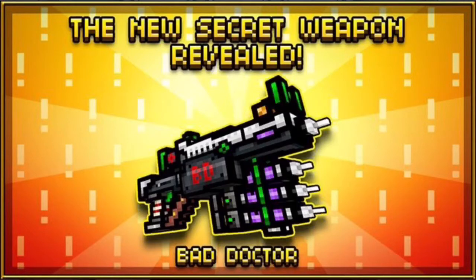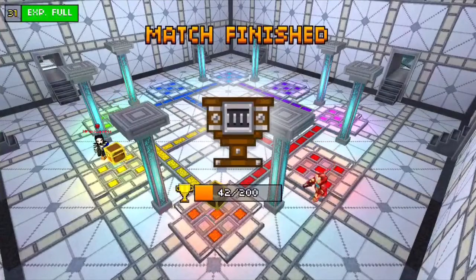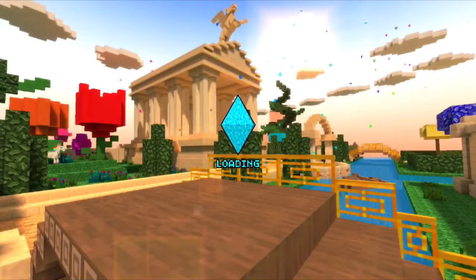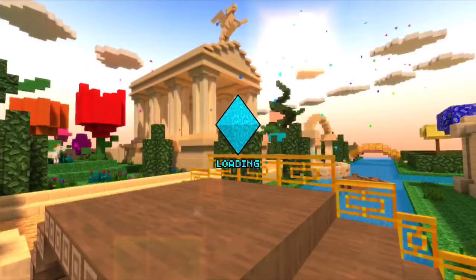So basically what I'm presuming will happen is it might be like a poison kind of effect where you can shoot someone and then for like a few seconds after they'll still be getting hurt. I'm not too sure how it'll work, and hopefully it's not gonna be a super OP weapon and hopefully it can cost coins so that more people can get it and so that it's less hard to buy.